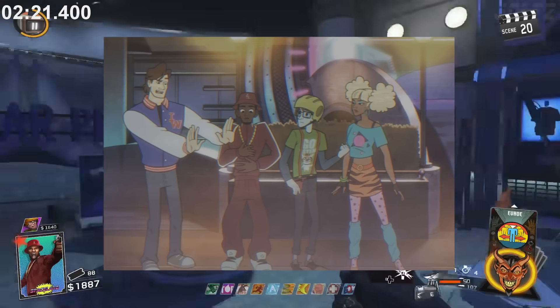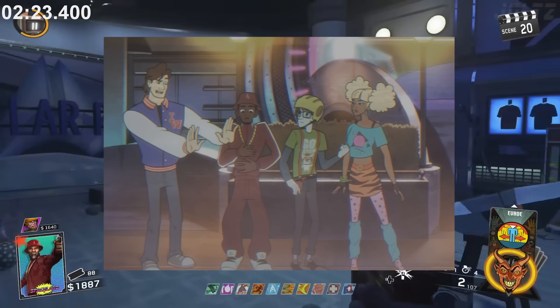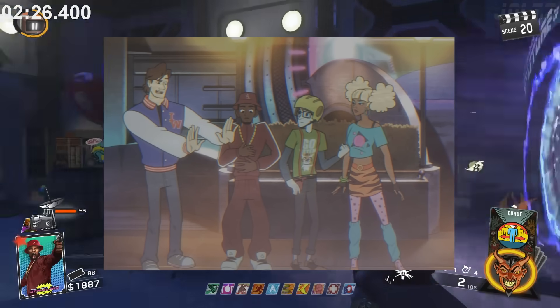In the Zombies in Spaceland intro, AJ is wearing a Letterman jacket that says IW on it — of course being an easter egg for Infinity Ward.